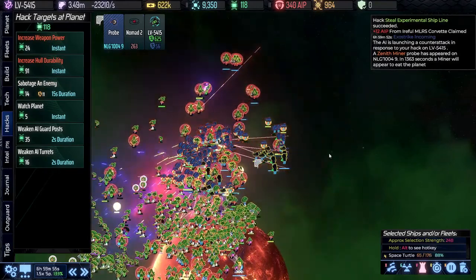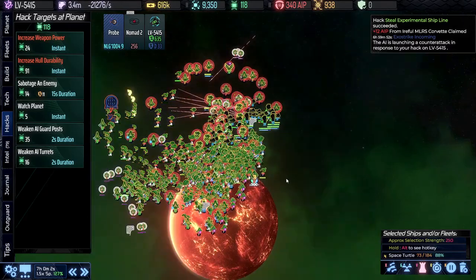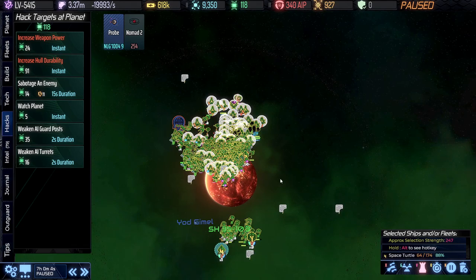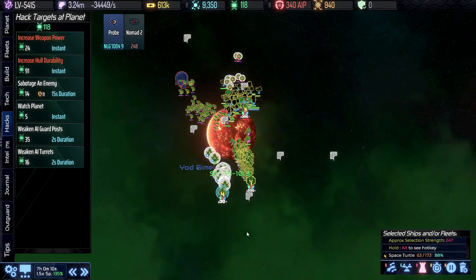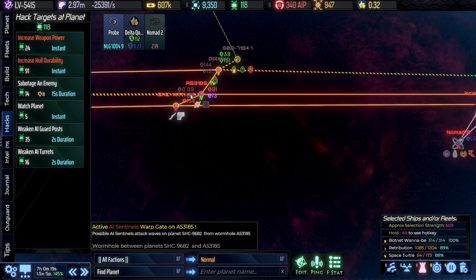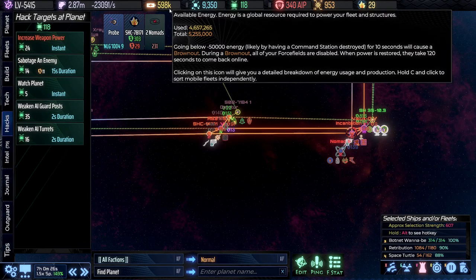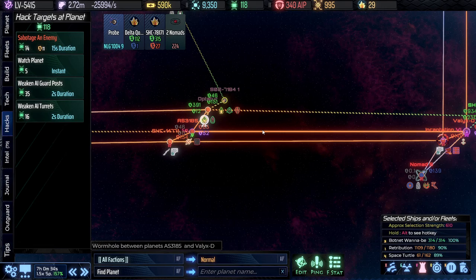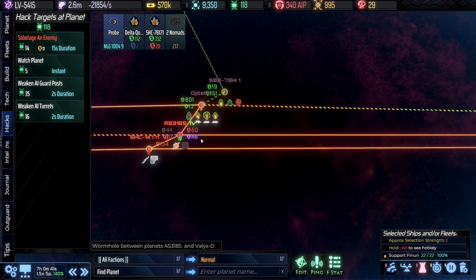We'll have to deal with that miner eventually, but we'll worry about that later. We have our new ships available — let's load up. We're going to head off to get more energy. We're down to about 500 to 600k and I'm going to want some for my turrets. Normally hacking an outguard isn't that useful for energy, but in this case it's the Zenith Trader.